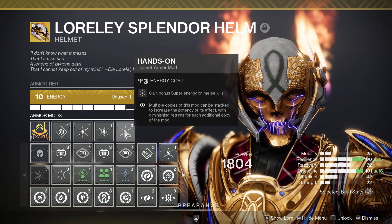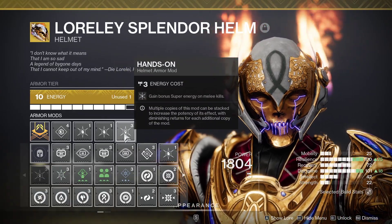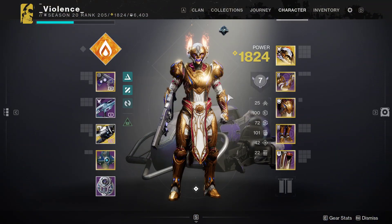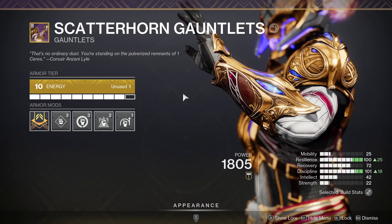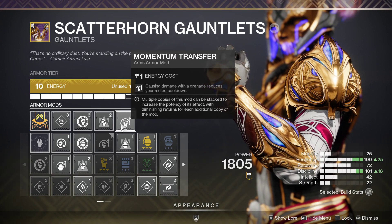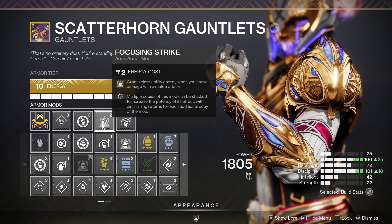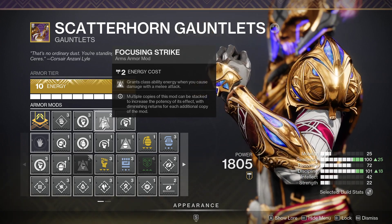If it's possible, I like to also swap out with double Hands-On, but either way is fine — it doesn't really matter too much. In the case that I lose my baby hammer, I use my grenades to get back the hammer. And this is where Momentum Transfer comes in. Focusing Strike basically — I just bonk enemies and then I get back every class ability. But I need to focus my build on class ability.